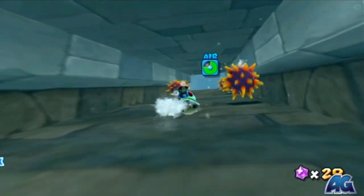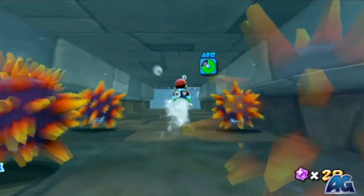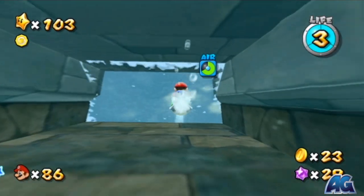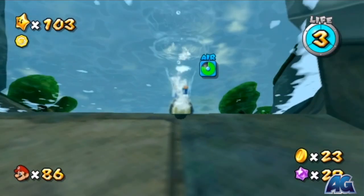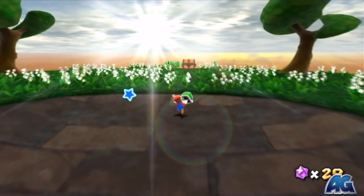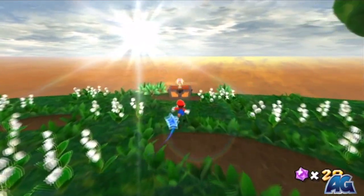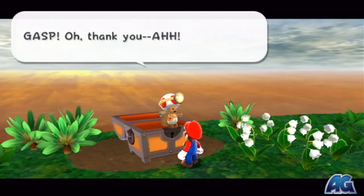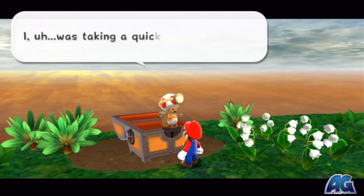Now this part you might not be able to figure out, but I'll tell you how to do it. Come on out of here and when you come out you're going to see a chest over there. You've got to carry your shell — if you drop your shell for some reason there's one to the left. Spin your remote while aiming at the chest to shoot your shell, and it'll open up. The Toad Captain will be there and he'll give you the star.